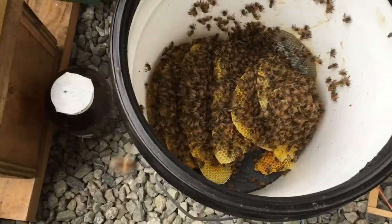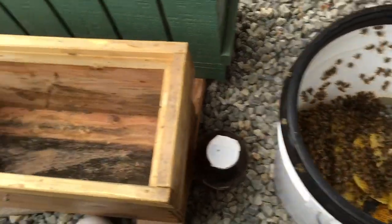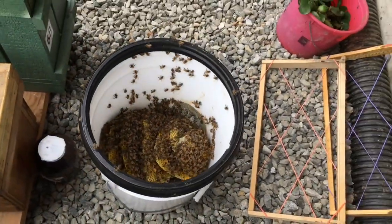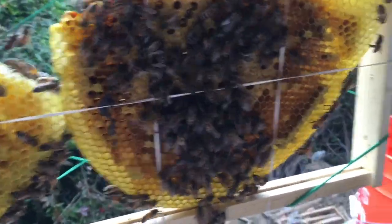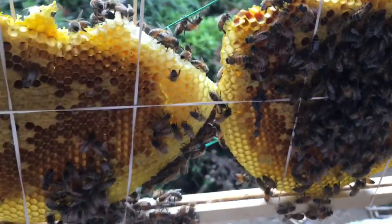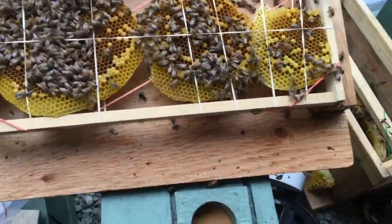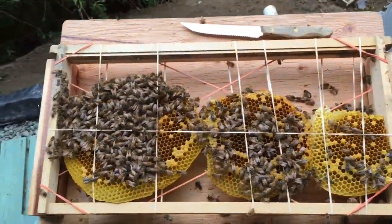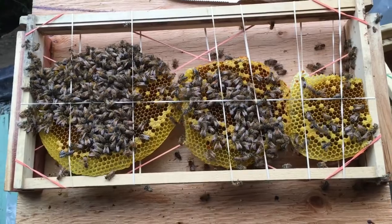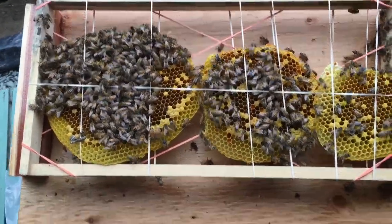I leave the bees on the comb to help keep the brood warm. Now I'm getting ready to install them on the frames and put them in this little nuc with a couple of drawn-out frames of comb with some honey in it to get them going. There's the first frame of brood comb going in. Once I get them all in there, I'll add the bees I vacuumed up. Now the second frame of brood is in. I'll throw on a few pieces of drawn-out comb with nice honey stores on the outside.